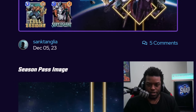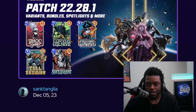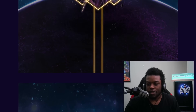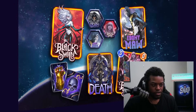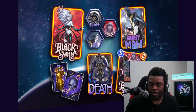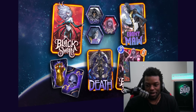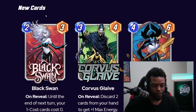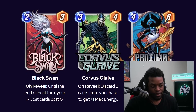Starting off with the season pass: the image looks to be the Black Order. The season pass card will be Black Swan with some variants from Ebony Maw and Death. That Death skin is very popular and people have wanted it, so there are probably some players happy to see this as a season pass, which is usually cheaper than the bundle.